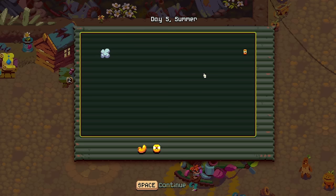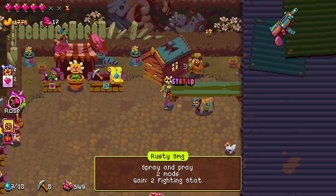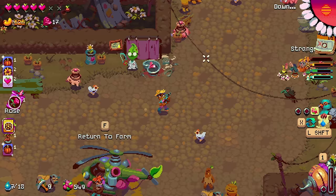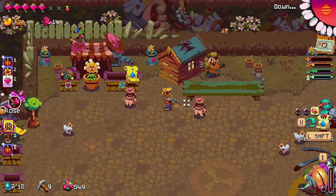Grab even more. There was an egg - it's fine. So that's a ton of money. But they don't have what I'm looking for. I'll grab the Rusty SMG and grab the date sapling. Next day will be 30 seconds longer - I'm going to snag that, that's actually pretty useful. Scarecrows deal more damage and cause enemies to drop fertilizer - sure. They only have heartbeats. Rude.